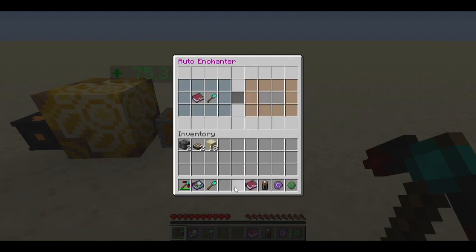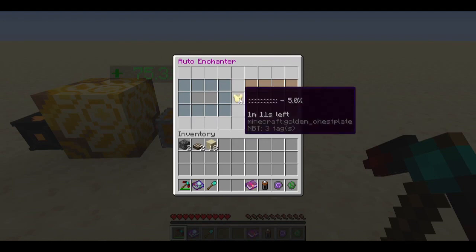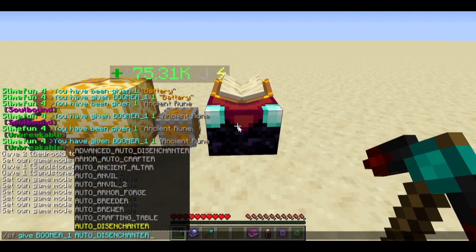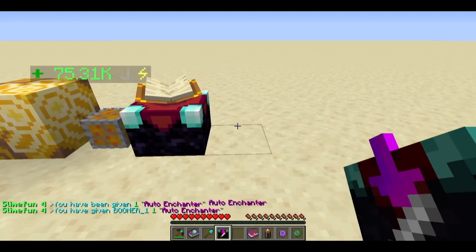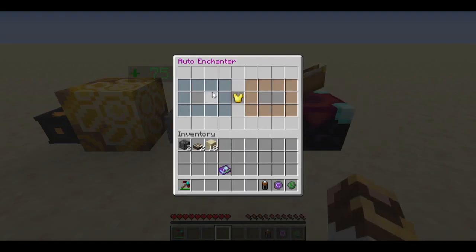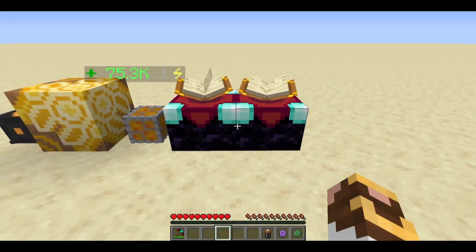Additionally, the auto enchanter had a minor glitch where you had to put the tool on the right side to get it to enchant. Now, if you put the tool on the left it also works. I tried to enchant a Slime Fun guide on a tool just to see what happens — it won't let you, which is good. So now it doesn't matter if you put the tool on the right or the left. Nice job Biscuit.